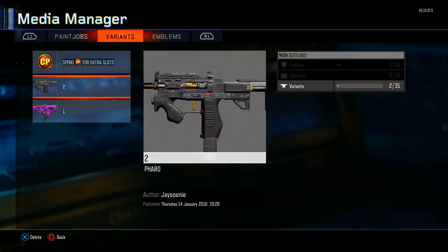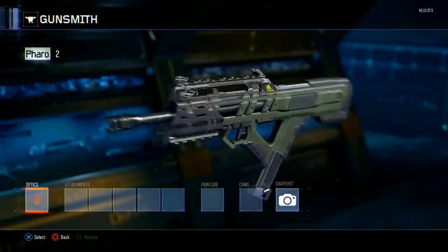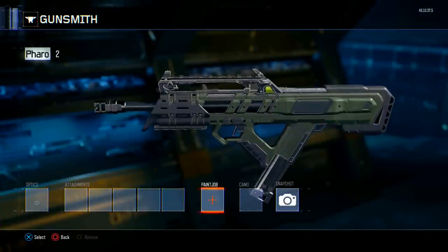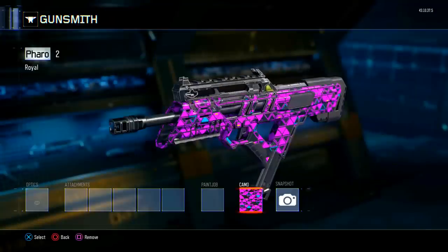You then want to click on the weapon you want to duplicate the camo off, which in this case is the Vesper. At the top left it should say the other weapon's name — as you guys can see, this is the Vesper but the top left says 'Pharaoh,' which means the glitch is working for you.